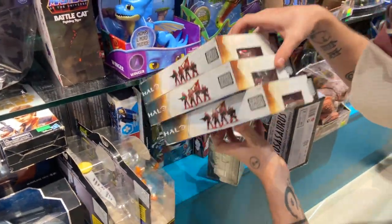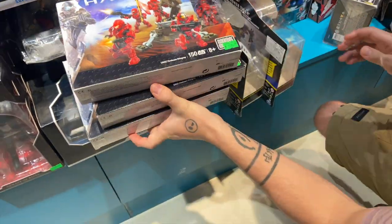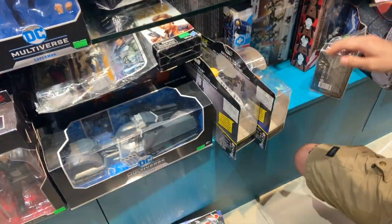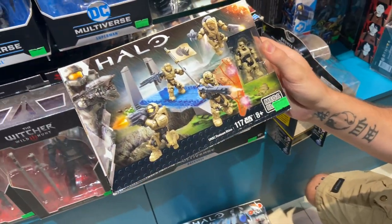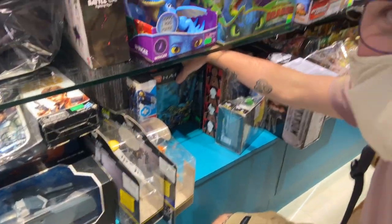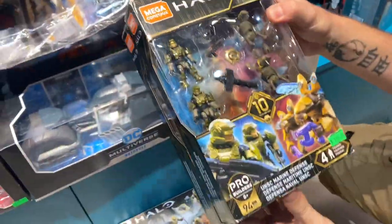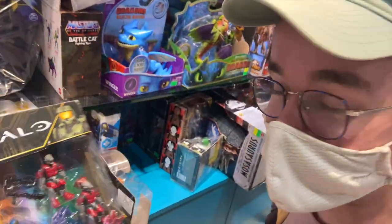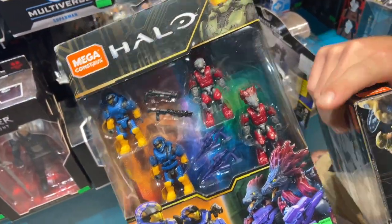It's a jackpot! We've got UNSC Fireteam Stingray, the Promethean Warriors, Fireteam Rhino, and then one of — I think — like my favorite set of all time right now: the UNSC Marine Defense. Oh, that's it — Sword Base Invasion. I don't even have this, so this is a must. That's really awesome. Those new articulation Skirmishers — so badass.